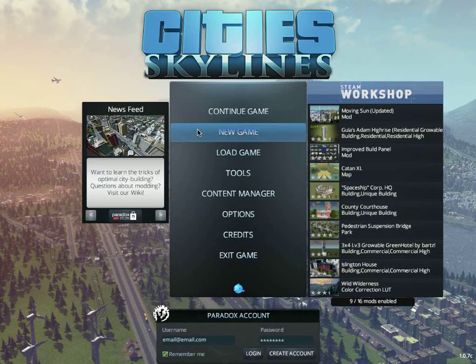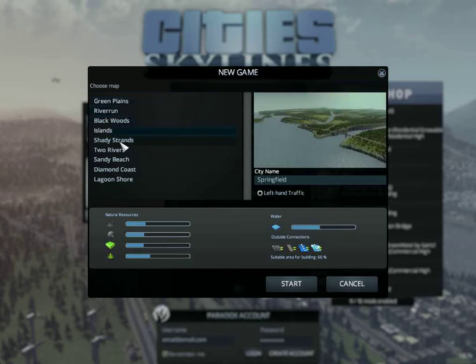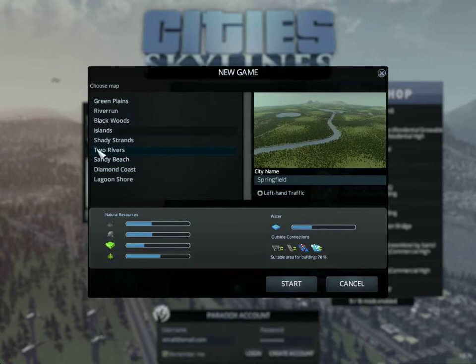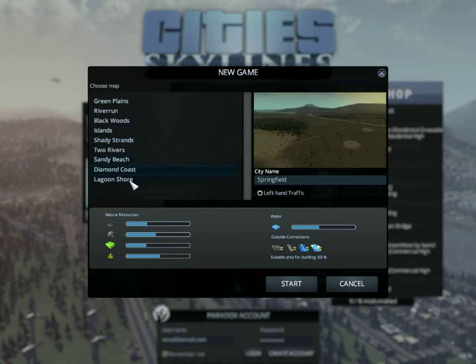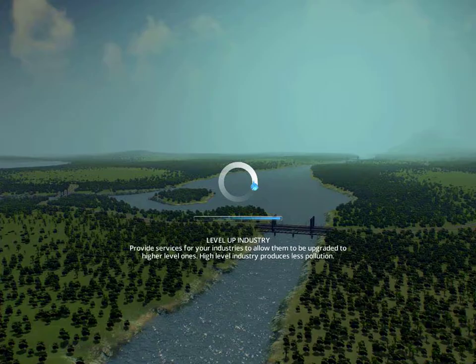Hello everybody, it's KC Gaming here and this is the newest series of Cities: Skylines. We're gonna start a new game. I'm probably gonna go for Two Rivers because of the 78 building options. The loading is almost done.